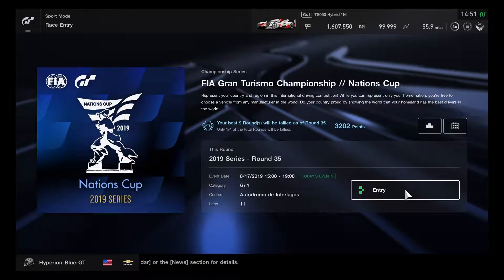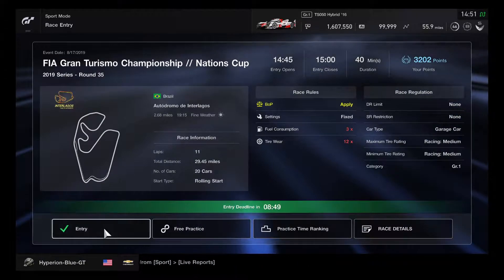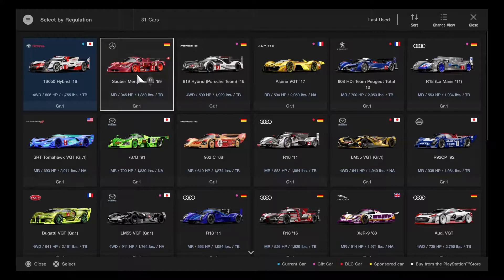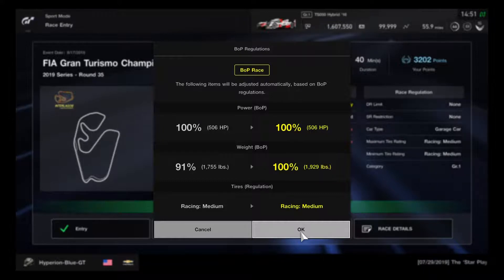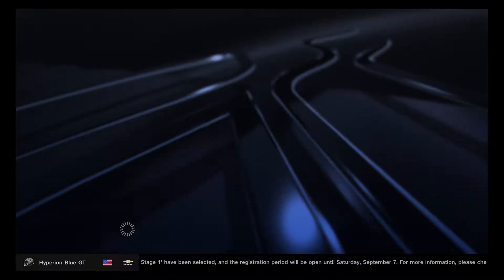We'll be racing on Autodromo de Interlagos for 11 laps using Group 1 prototype cars. Let's choose the best prototype car — going with the Toyota TSO50 Hybrid 2016, with a balance of performance at 100% and racing medium tires.